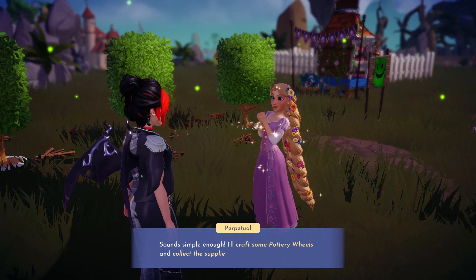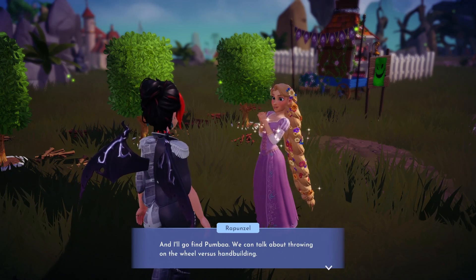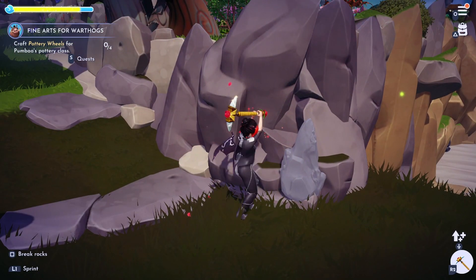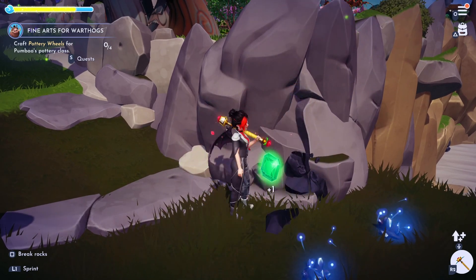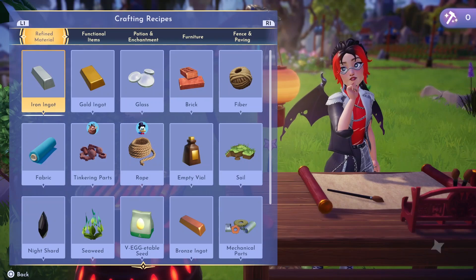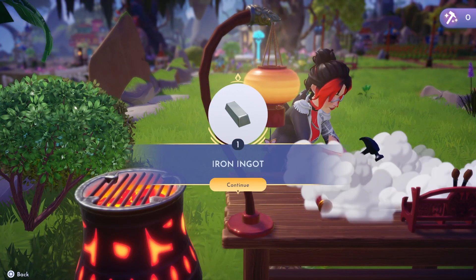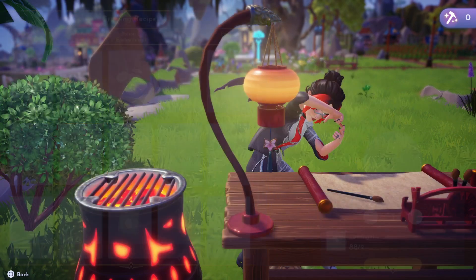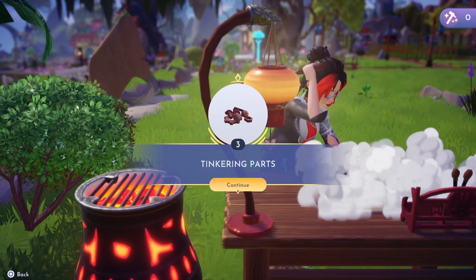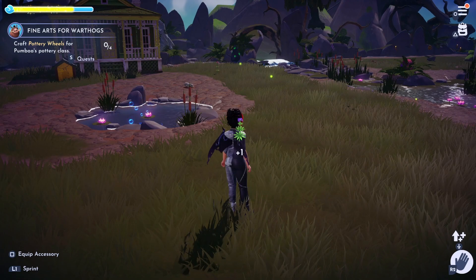Rapunzel has not done much pottery herself but gives us a list of what she thinks we might need. I already had all the materials needed, but let's go through the list and where you'll find everything. First up you will need two tinkering parts. For these you will need to go mining for iron in the Glade of Trust or Forest of Valor, then use these to craft some iron ingots, and we can then use our ingots to craft some tinkering parts.